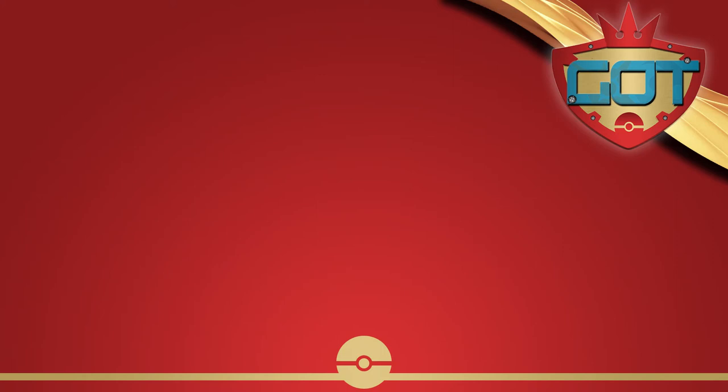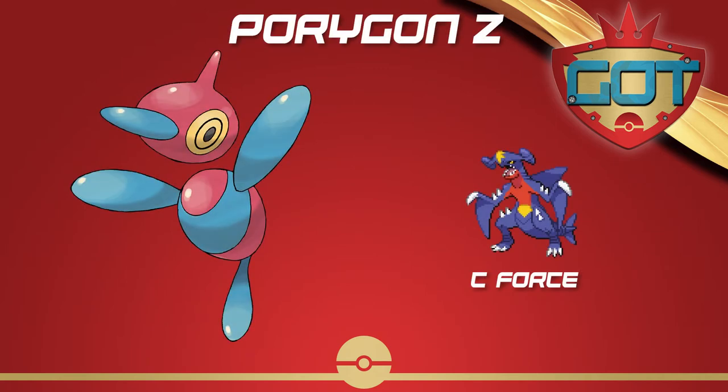What's good guys, this is your host O34, back at it again with another GOT unique pick showcase. Just like last time, we got to go over a Pokemon that was picked only once out of all 128 teams in the GOT. Today we'll look at Porygon-Z, which was picked by C-Force of the Harlem Guard Chompers.